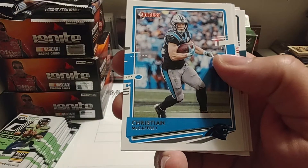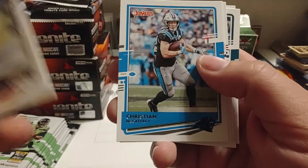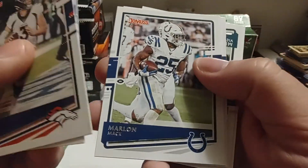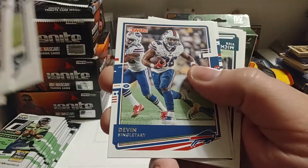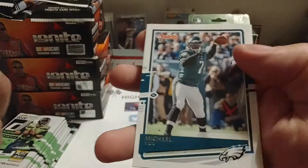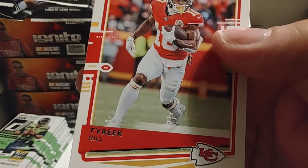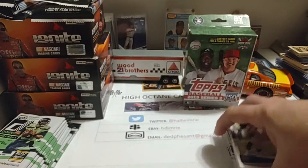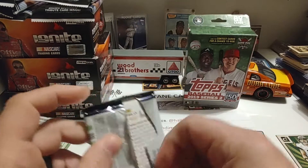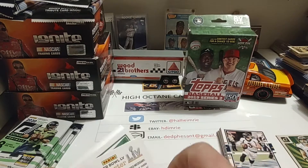Amari Cooper — that's pretty easy to read. But then you start getting Christian McCaffrey here, and this starts getting to be a little bit more difficult to read when you get into some of the lighter backgrounds. So we'll just kind of go through these and let you guys see the names. We've got a rated rookie of Zach Moss. Michael Vick. And Tyreek Hill. Some of these players I'm familiar with, others I'm not — obviously some of the newer players drafted in the league in the last year or so I don't have a familiarity with.